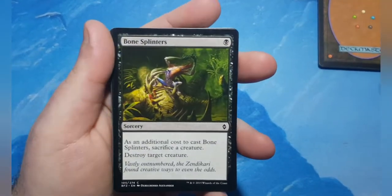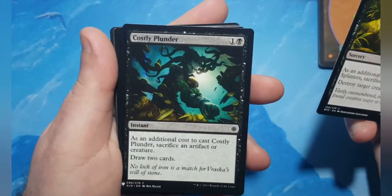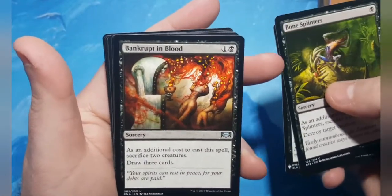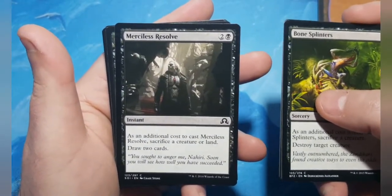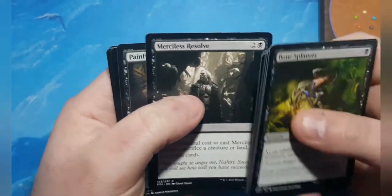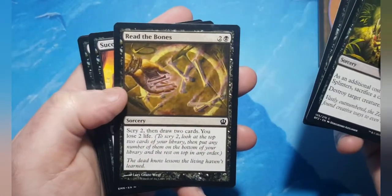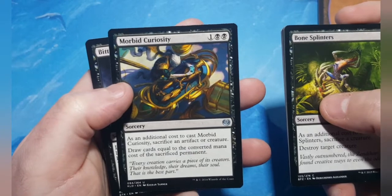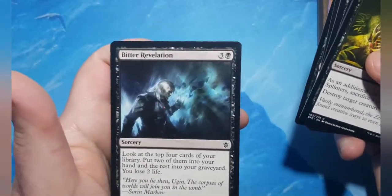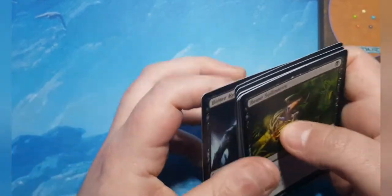Part two of utility is utilizing your creatures to draw cards. Bonesplitter lets you sacrifice a creature to destroy another creature. Costly Plunder lets you sacrifice a creature to draw two cards. Same thing with Altar's Reap. Bankrupt in Blood has you sacrifice two creatures to draw three cards. Merciless Resolve: sacrifice a creature or land and draw two cards. Painful Lessons, Succumb to Temptation, and Read the Bones are the draw-two-lose-two-life spells — Read the Bones is the best of the bunch. Morbid Curiosity lets you sacrifice an artifact or creature and draw cards equal to its converted mana cost. Bitter Revelation: look at the top four, put two in hand and two in graveyard — not bad in this type of deck.